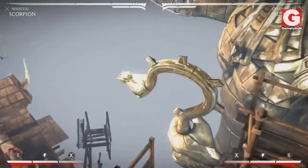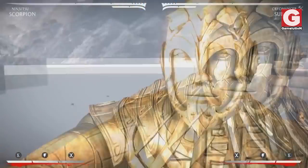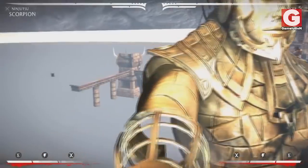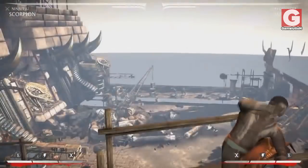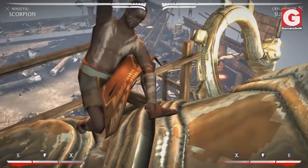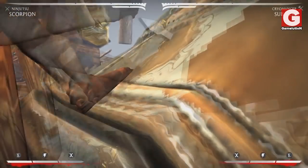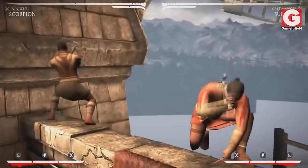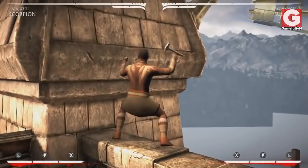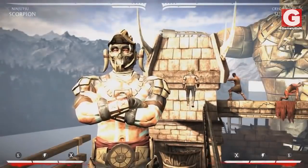We assume this is taking place right after Kotal Kahn's coup against Mileena, because if you look in the background, you can actually see a huge golden statue of Kotal Kahn that is still undergoing construction. Other than that, there's pretty much nothing other than more workers doing their job constructing the magnificent empire of Kotal Kahn, and they're also watched over by the Emperor's guards.